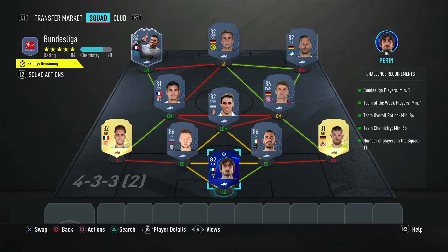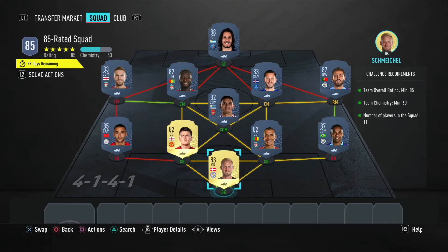Lastly, we have the 85-rated squad: minimum 85 rating, 60 chemistry minimum, 11 players in the squad. This one is coming in at 74,000 coins for a rare mixed players pack. We've got Schmeichel in goal, Fernandinho at right back, Matip and Maguire as center backs, Zayek at left back, Torreira as our midfielder, Bernardo Silva, Sigurdsson, Cater, and Henderson as the four midfielders, and Cavani up top on his own.